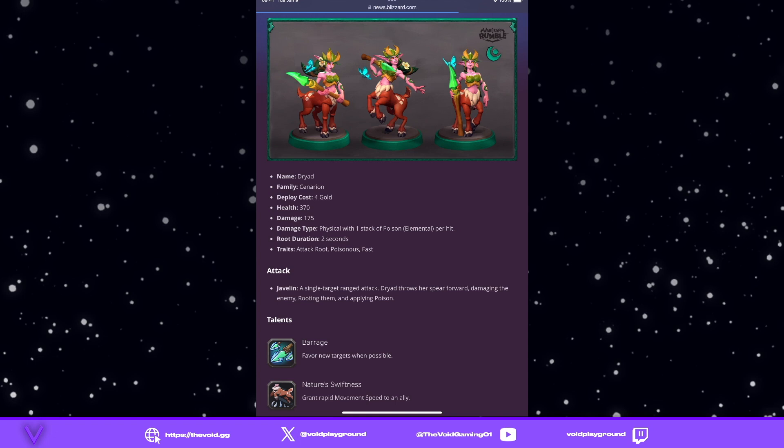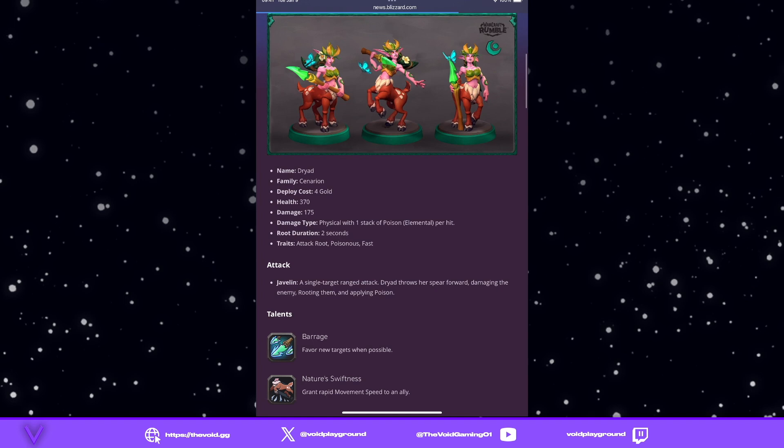Number two, I'd like to see the guild system improved — easier to join guilds and recruit people. I'd also like to see at least two minis per season as a standard, adding to the existing families rather than creating new ones. And maybe some more tribal-type units or talents that only affect specific factions like undead or Alliance, to give players more synergy options.